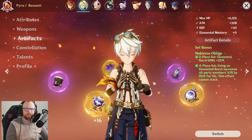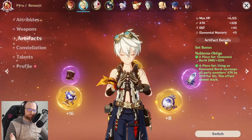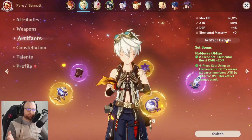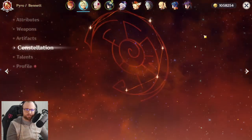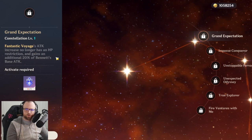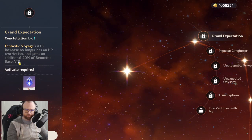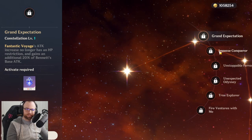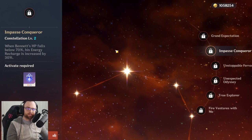For Bennett, you're basically maximizing energy recharge and elemental mastery. His constellation is nuts — on the first constellation he no longer has an HP restriction to increase the attack percentage and he gains an additional 20% of his base attack. Also, when Bennett's HP falls below 70% he gets more energy recharge.